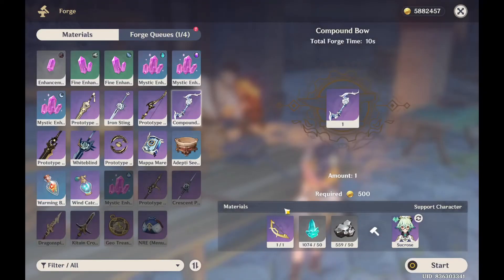If you have these materials in your inventory, just click the Start button on the bottom right side of your screen and the item will be forged in 10 seconds. Here's your total forge time right here.